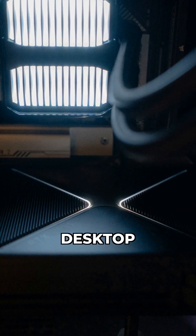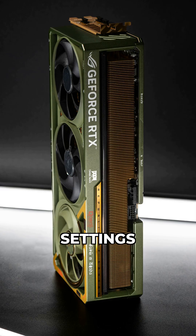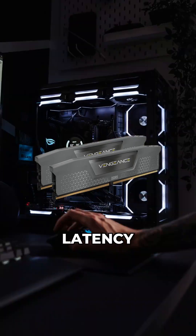To find it, right-click your desktop, go to the NVIDIA Control Panel, then Manage 3D Settings. Scroll down to Low Latency Mode.